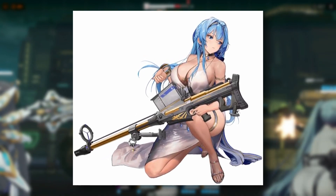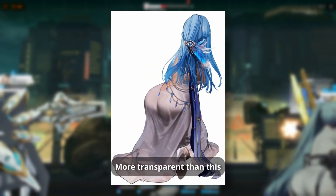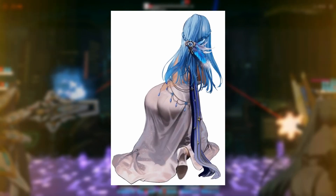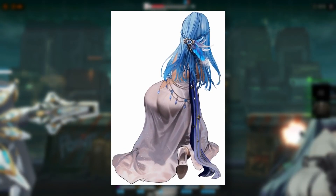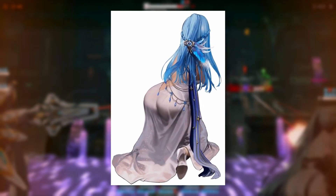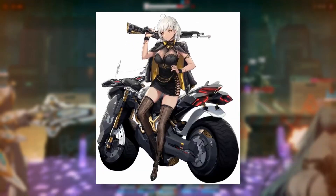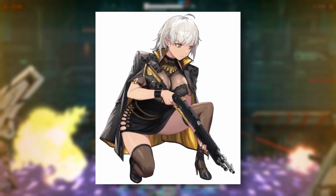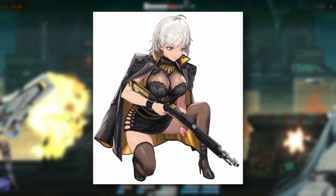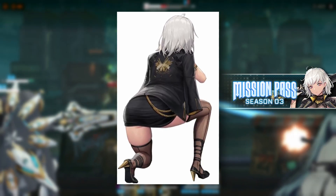Another thing I wanted to bring up is the so-called censorship for this skin. There has been a picture going around where Helm is wearing a dress that is a little bit more transparent, but I can guarantee that the version I'm showing on the screen is the original version and not the one with the very transparent dress. They are not censoring anything — it's most likely a third party messing with the layers of the skin. Next up, we have a skin for Sugar. This skin has a very elegant and fancy style just like Helm's new outfit, fitting the overall theme of the upcoming event. It can be obtained from the regular monthly pass.